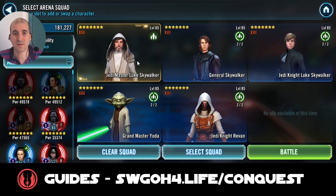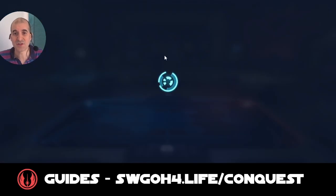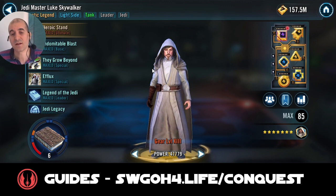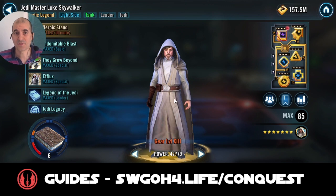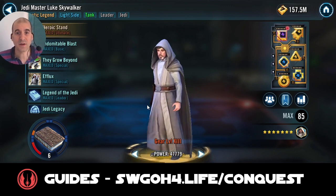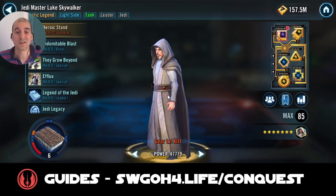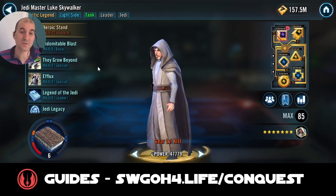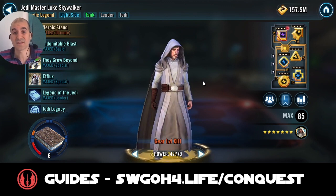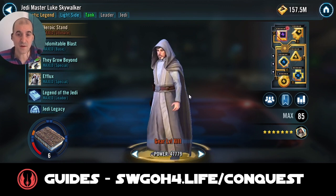This is the team I'm using with Master Luke's leadership. After the nerf to General Skywalker and Jedi Knight Luke Skywalker, this team is actually performing more reliably. Enemy General Skywalker can no longer increase cooldowns on Master Luke or reduce his max health. Because often when they put a few hits on Master Luke — he's taunting — GAS would increase his cooldowns and I wouldn't be able to use my specials for a couple of turns, which sometimes threw off this counter. It makes it easier now.